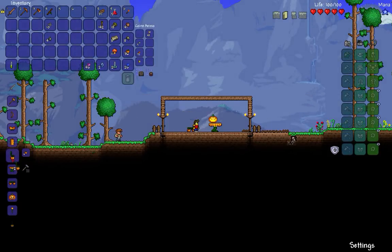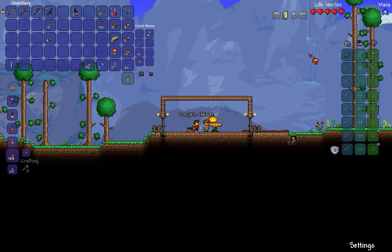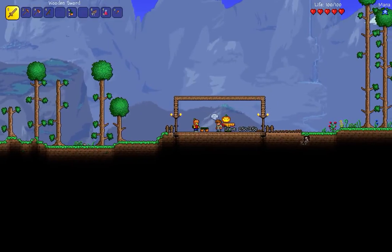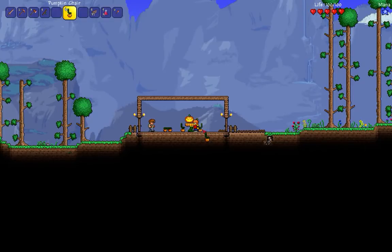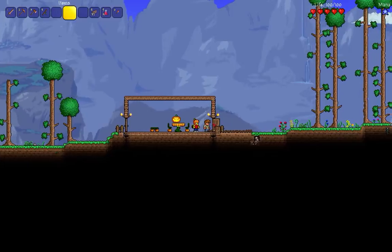Let's make a couple pumpkin chairs — that would be cool. Pumpkin armor — no way! I'm wearing a pumpkin, that's sick! That's cool. So we have our little table.